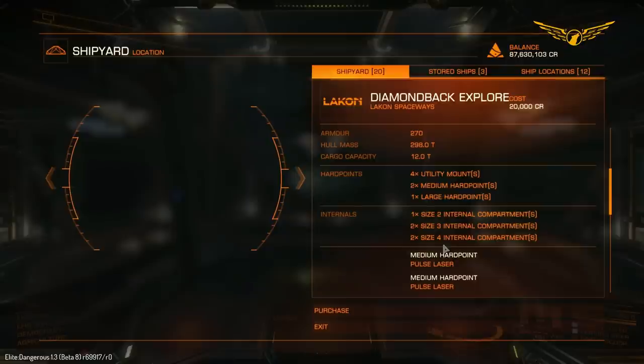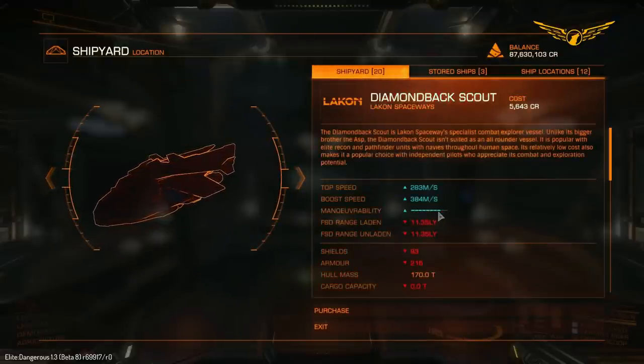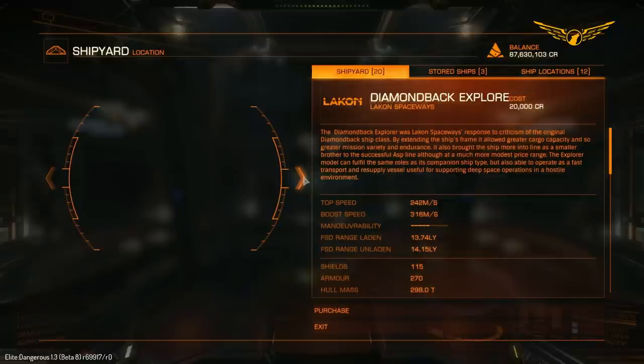This could potentially make a nice little smuggling ship or even a better pirate ship than the Diamondback Scout. The Scout seems geared a lot more towards long-range combat. The Explorer can do combat, but it's not quite as maneuverable - maneuverability is five out of ten on the Explorer versus eight out of ten on the Scout. There's a massive difference between the two, and I've noticed this having thrown the Explorer around a bit - it felt so much more sluggish. We gain more jump range and better internals, but we pay for that in maneuverability.